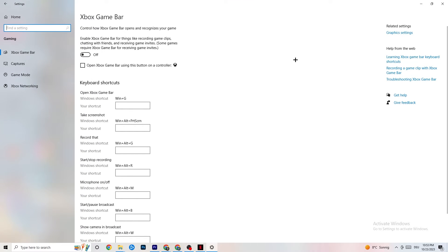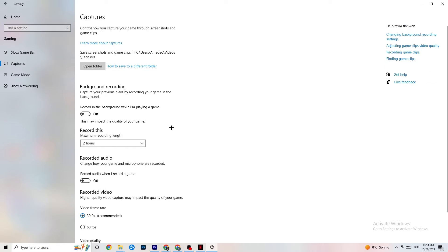Go back to Settings and click on Gaming. Navigate to Xbox Game Bar and turn it off. The Xbox Game Bar consumes a lot of performance, and especially on a low-end or weaker PC, it can cause your game to not launch or crash even when it does launch. Keep this turned off.